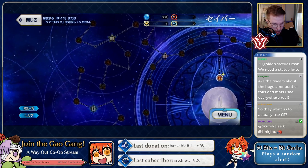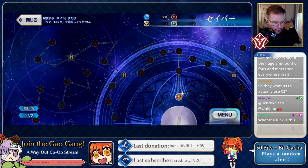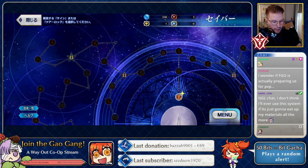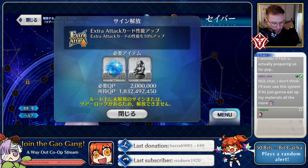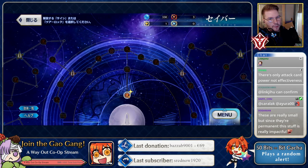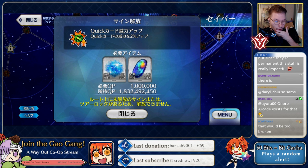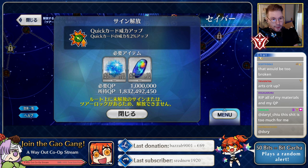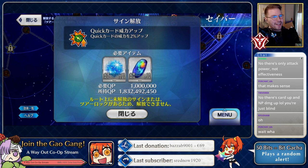I had a feeling there wouldn't be card type effectiveness ups — it seems to be crit damage, NP damage, and that sort of thing. The only nodes that matter for gains as far as I can tell are Extra Attack effectiveness and star generation. I guess they're worried some servants would be too broken. Wait — there actually are some card type ups? Oh, never mind...